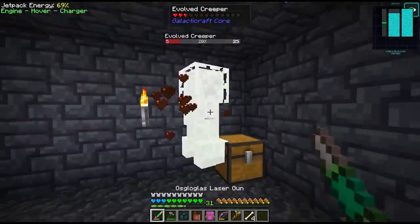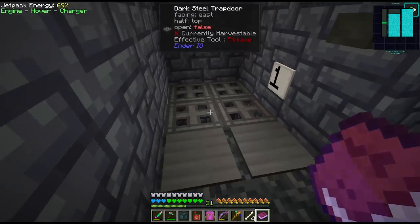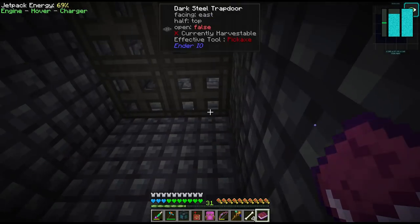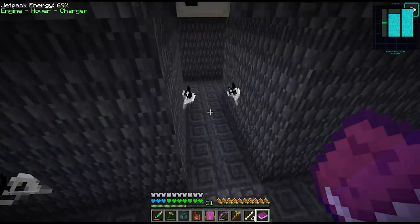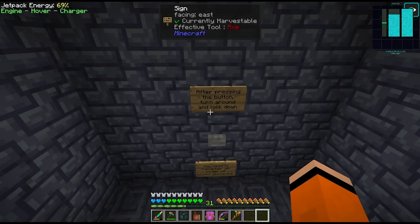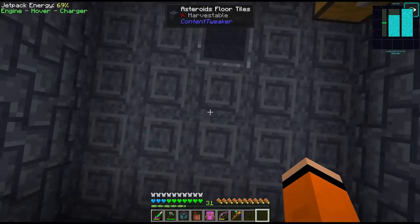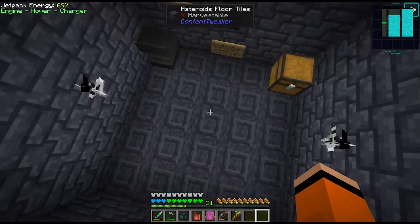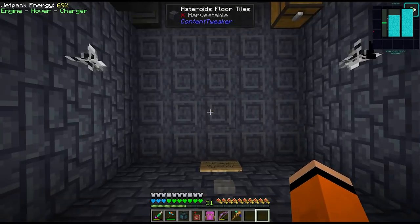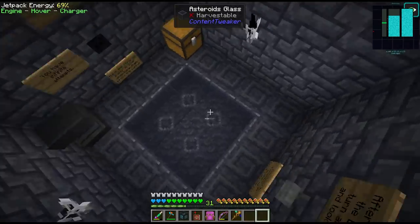Is there anything in here? Oh — information. Have we got more puzzles to do here? I think we might actually. There's numbers here — let's make note of these. After pressing the button, turn around and look down; you need to remember the order of blocks appearing. So the order is left to right, top to bottom. When facing this way it's 2, 8, 1, 9.